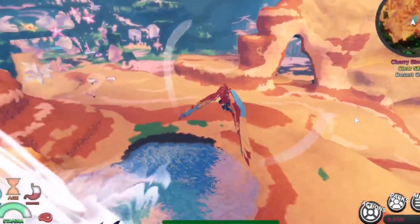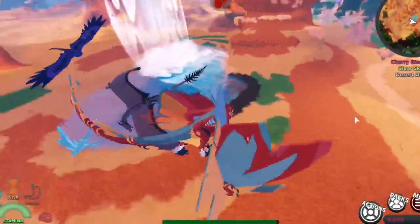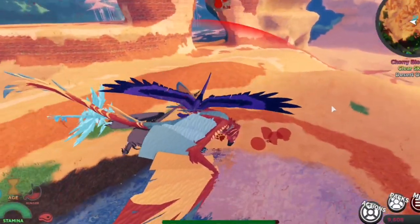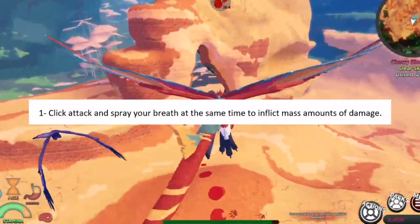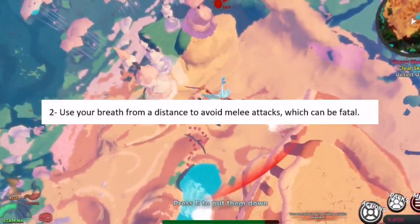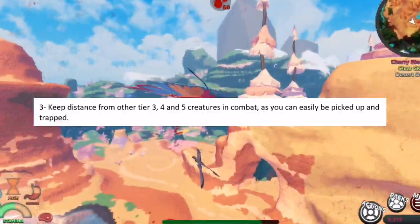The Jot can most effectively be used when coordinating an attack with another player, but the beauty of the Jot is that you simply don't need another player to win a fight. Here are some quick tips to optimise your Jot combat. Tip 1: Click your attack and spray your breath at the same time to inflict mass amounts of damage. Tip 2: Use your breath from a safe distance to avoid melee attacks, which can be fatal. Tip 3: Keep distance from other tier 3, 4, and 5 creatures in combat, as you can easily be picked up and trapped.